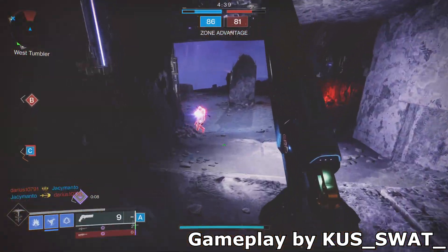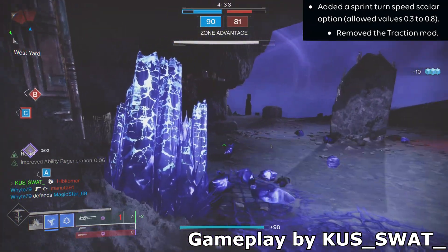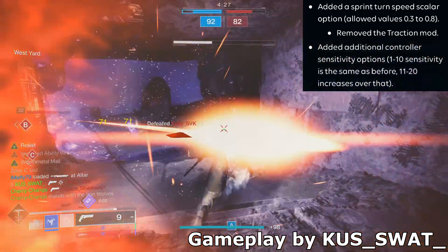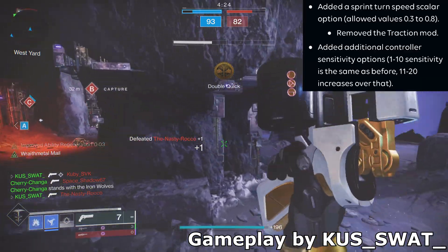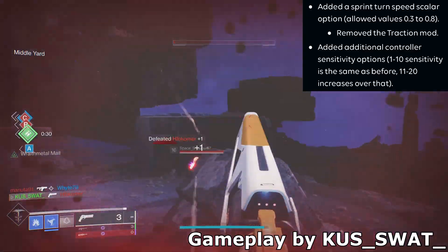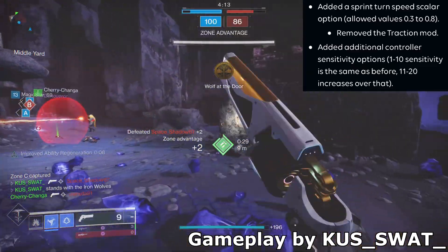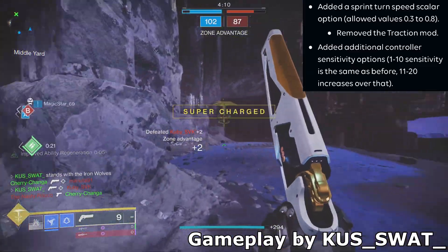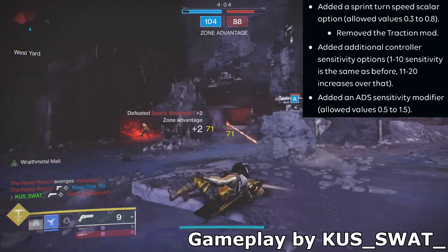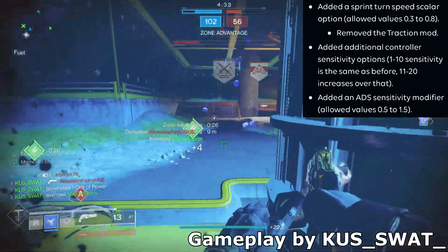Bungie improved the aim mechanic in 3 big areas. First, you can now raise the sprinting turn speed by quite a bit, so you are no longer required to use a sprinting subconfig. Second, they doubled the maximum hip turn speed from 10 to 20. On Xbox Series X specifically, they even doubled the size of the aim mechanic, meaning you can now reach a turn speed that rivals Call of Duty or Battlefield. We don't know if that's an accident or if other consoles will receive it in a future update. The last change allows you to increase the turn speed for aim down sight sensitivity, which tremendously boosts mouse performance.